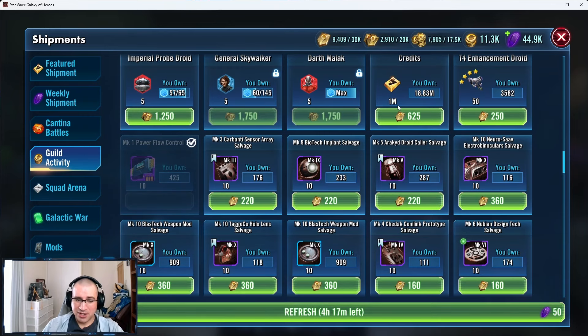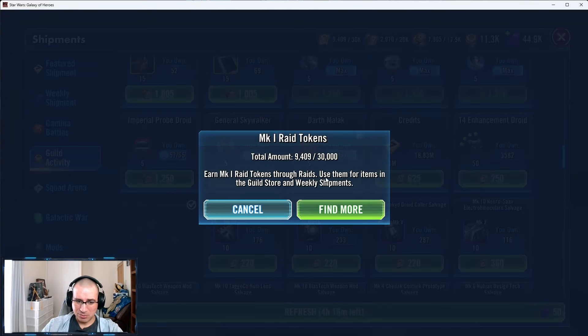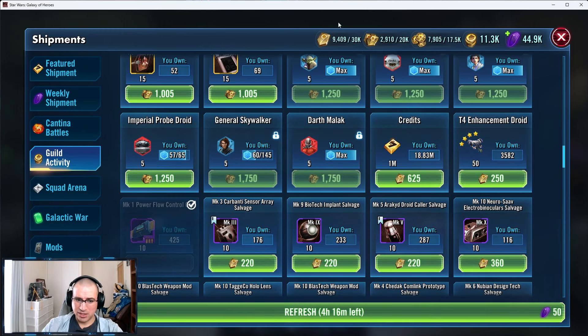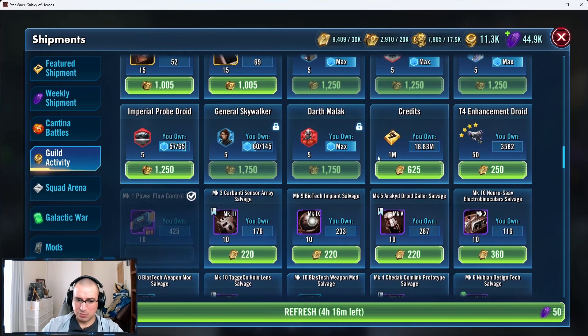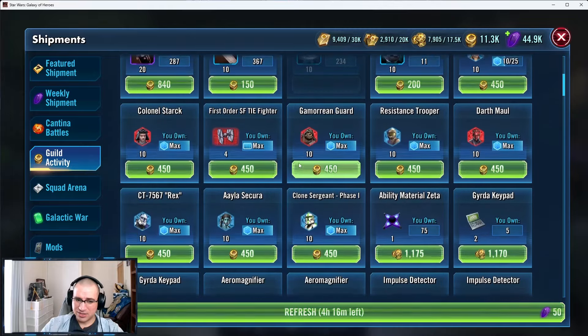I see a lot of players say they don't have the credits to farm mods. When you don't have credits to farm mods, 100% you need to be in here buying credits with your Mark 1. It's not that prohibitive — we get tons of Mark 1 currency. I honestly struggle to even use mine. Usually what I do when my raid payout is coming soon is spend some down and dump into random gear. But mainly I focus on the slicing materials and Omegas — the rest is just as needed.